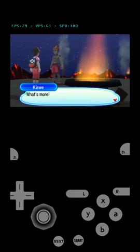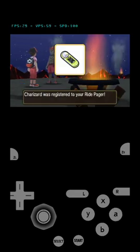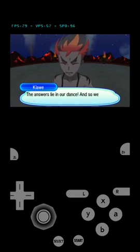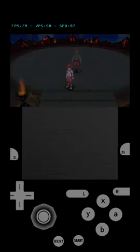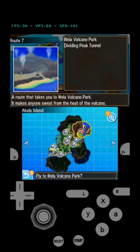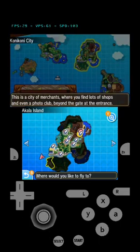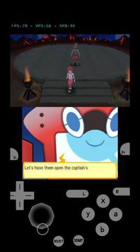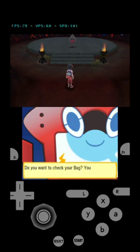Oh cool, I can ride a Pokémon and get close to Pokémon without even trying — like getting a charm and evolving it and all that stuff. Oh I can ride my Pokémon to different places! Anyway, that's it guys — just do that small thing and no more glitches. Goodbye to glitches! That's it, bye!